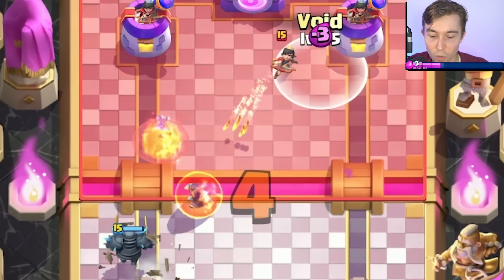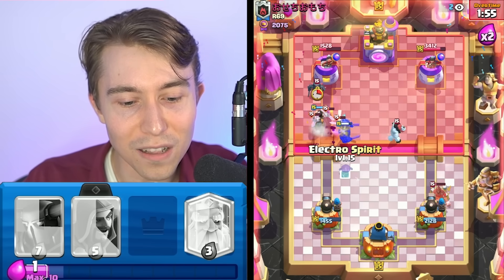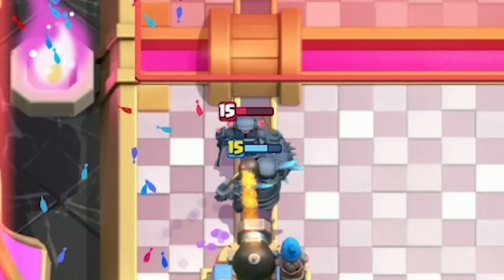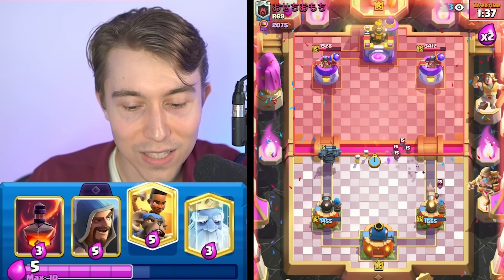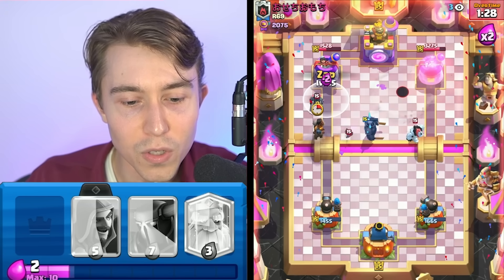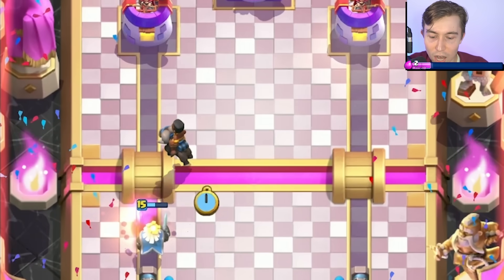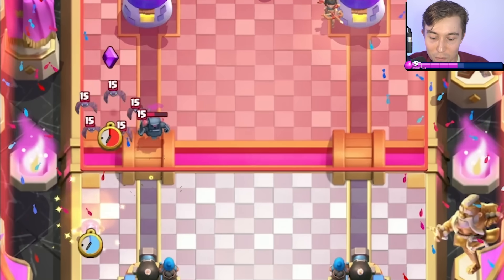We're going to use our Wizard and then Void to clean up the rest of the cards that might be a threat to the P.E.K.K.A. Then we can get Skeletons down, go for a Ram Rider, and immediately Zap on these bats. The Ram Rider might get a bit of a charge — it didn't happen, but no big deal. We can easily cycle another P.E.K.K.A. directly on the Hog Rider. That's the worst thing for our opponent to see. It's insane because of our quick card cycle — we're able to make these things happen.